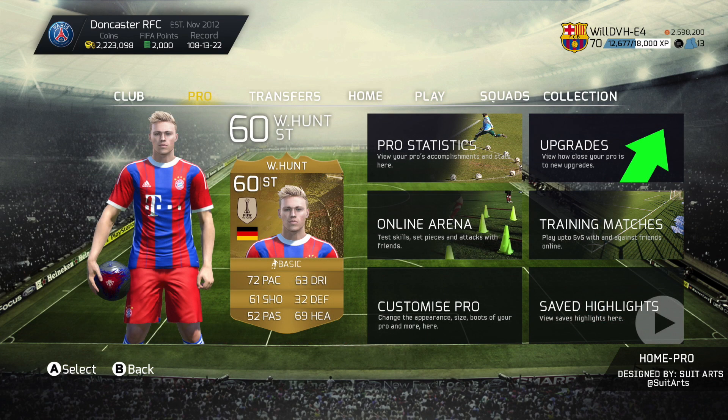On to the next screen, we have the Pro section. This is one that would be absolutely massive — having your virtual pro back in Ultimate Team. It's got everything from your stats, online arena, customized pro, save highlights, training matches, and also your upgrades.